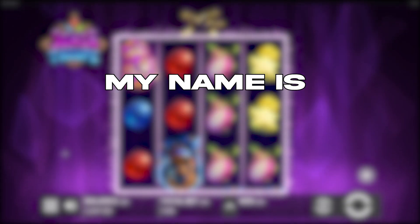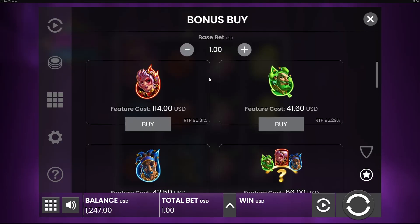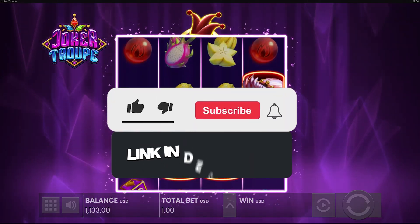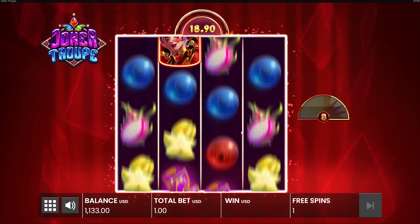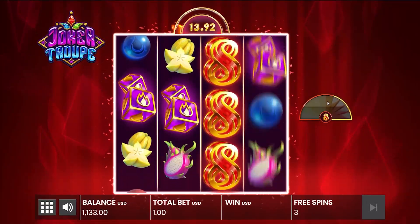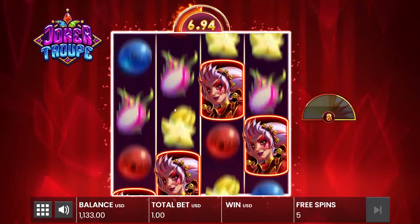Yo guys, what's going on, welcome back to another video. My name is Eagle Bets, and we're on Joker Troop. I got 1200 in the balance. I'm gonna be slamming some red buys — the big buys. Let's start off kind of small with 114. If you don't know this game, we basically need to land this red lady, and it speeds up the bonus. The faster we speed up the bonus, the more spins we get. It has a meter where if we get up to like the halfway point it starts to really go fast.